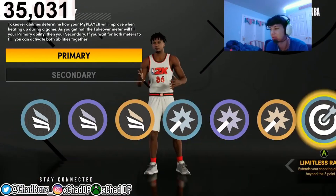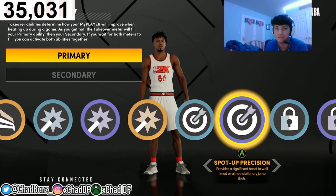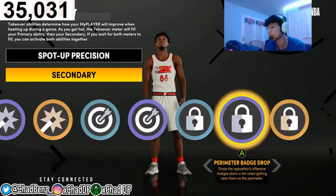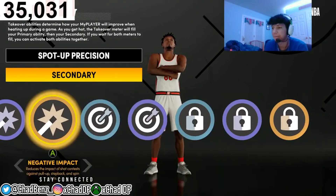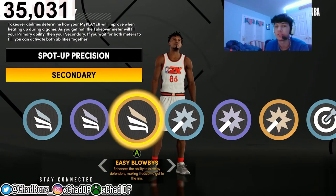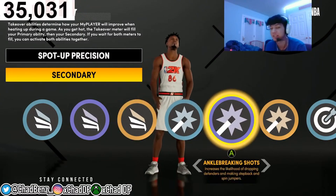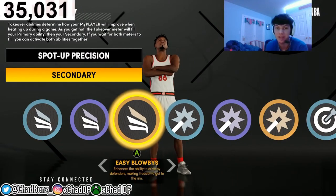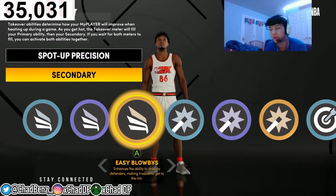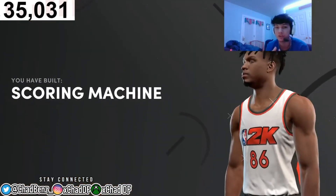For takeovers, the best one hands down is Spot Up Shooter. If you're standing wide open, you're going to green it with this takeover — make sure it's a standing shot, not a fade. For secondary takeover it gets a little tough. A lot of people like Extreme Clamps or perimeter badge drop. I personally do Easy Blow Byes because I like to iso — it helps you get by people a lot easier. With both these takeovers you can guard my shot or my drive, making this build virtually impossible to guard.